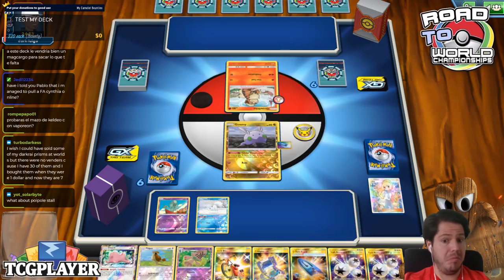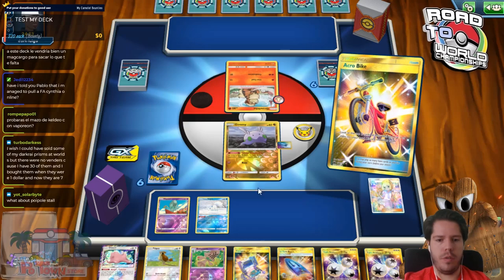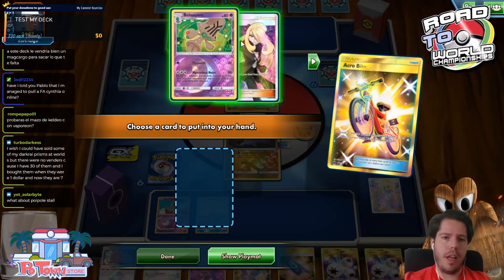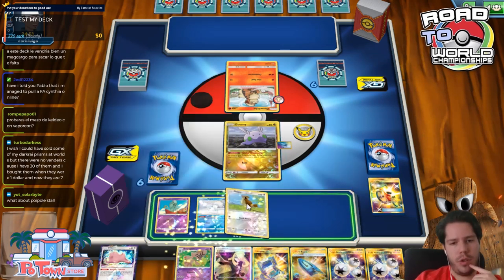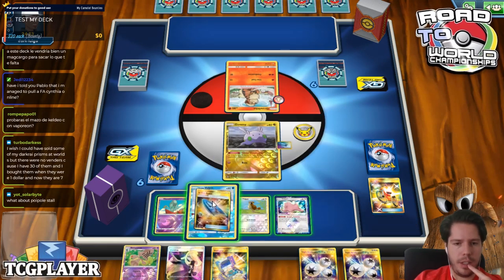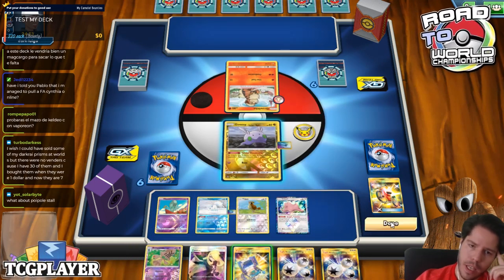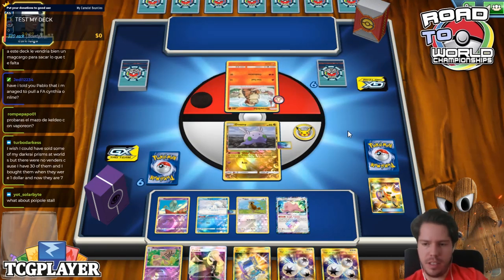Looking pretty good so far. Since I know I have all 4 Bihiams now, I'm going to keep the Cynthia — because if I fail the Pokégear I could be in trouble. I'll go ahead and play this here as well, then pass. It's actually looking pretty good.